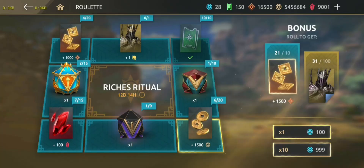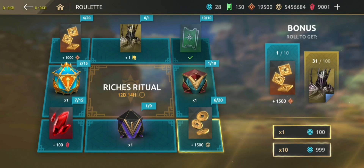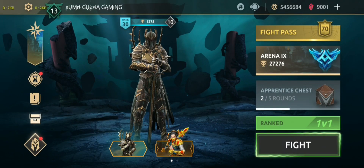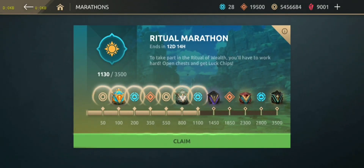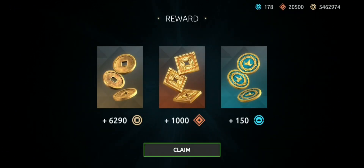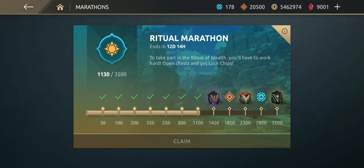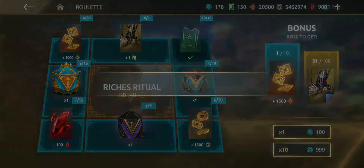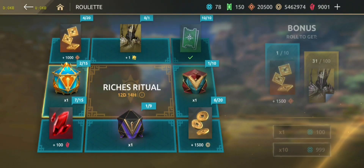Let's claim the rewards of marathon now. A few points completed — 1130. I will complete this marathon by completing next season's fight pass, because after this there are not many rewards left: only one hero chest, some tokens, and 150 chips. Let me spin one more time — I think I will get gems.